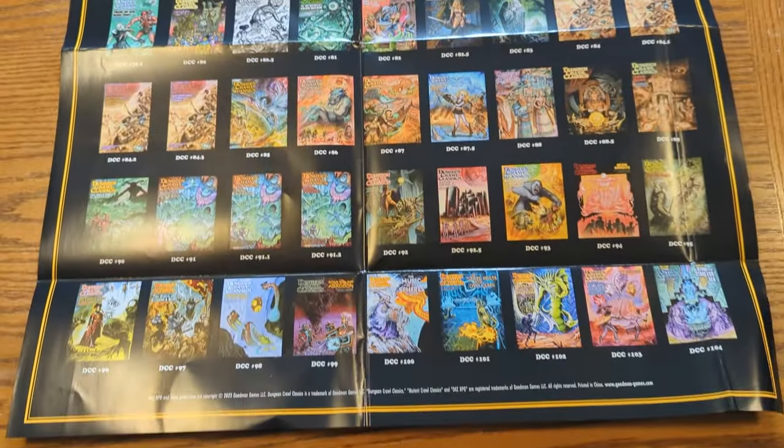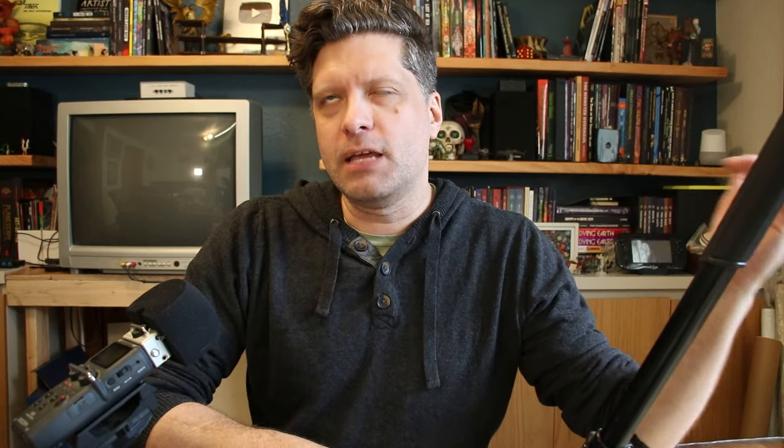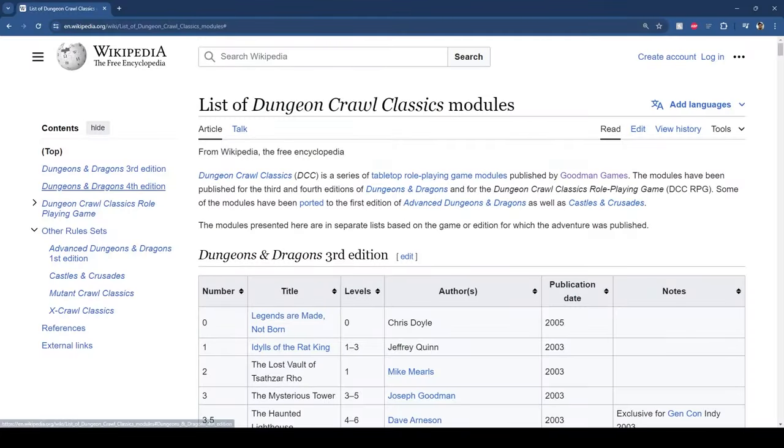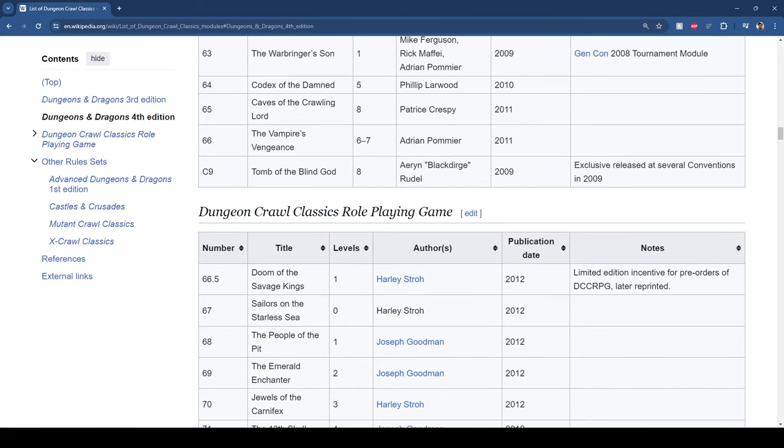They're not all Dungeon Crawl Classics adventures, because Goodman Games started publishing stuff for 3rd Edition and 4th Edition. Then in between 4th and 5th Edition, that's when they came out with Dungeon Crawl Classics — so it's about Adventure 66 where the DCC adventures start. I'll flash a correction on screen if I'm wrong.